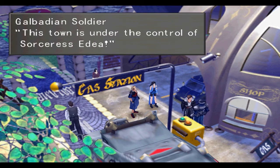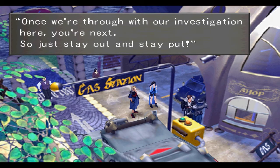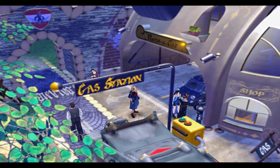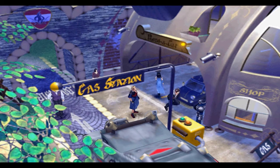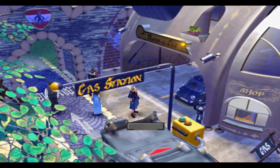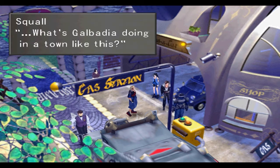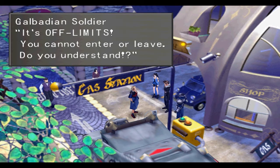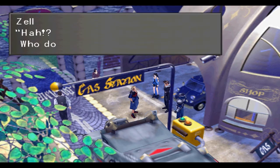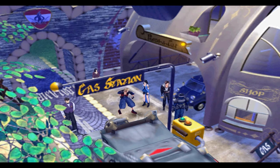Talking to the guard: Balamb is under the control of Sorceress Edea, off limits while they conduct their investigation lasting several days. We're next once they're through with their investigation. Zell says he should be let in — he's a resident. The guard repeats it's off limits and Zell wants to just fight his way through. Squall has more of a head on his shoulders and plays a little trick on the guard — he says they can deliver a message about a loan. The soldier reacts: that's who they're looking for. After trying to bribe us, Squall says they need to confirm something, and the guard tells us to go talk to the commander at the hotel.